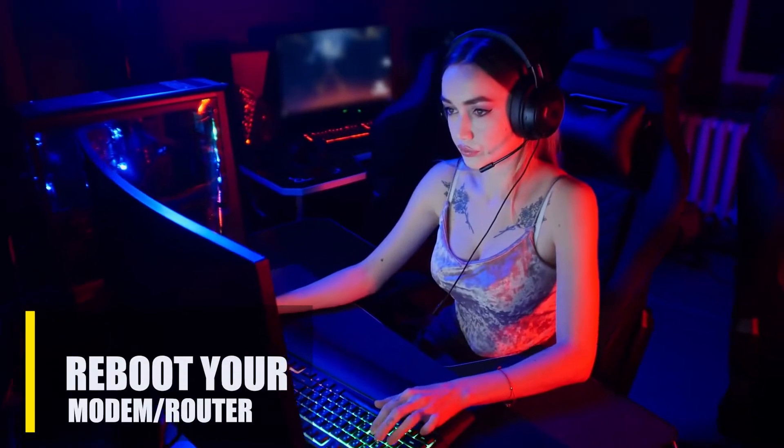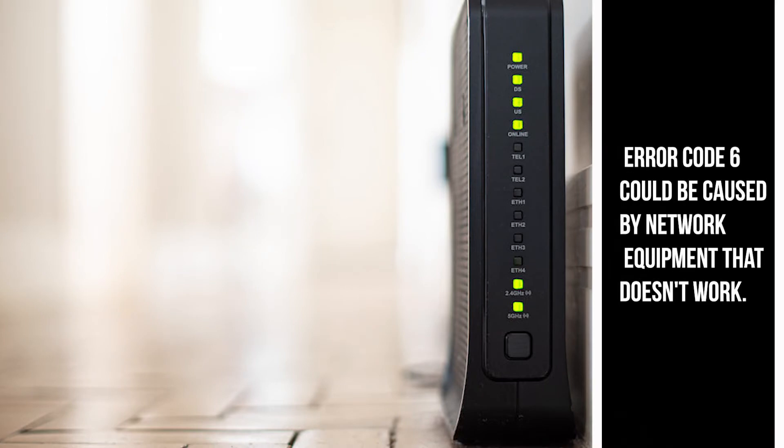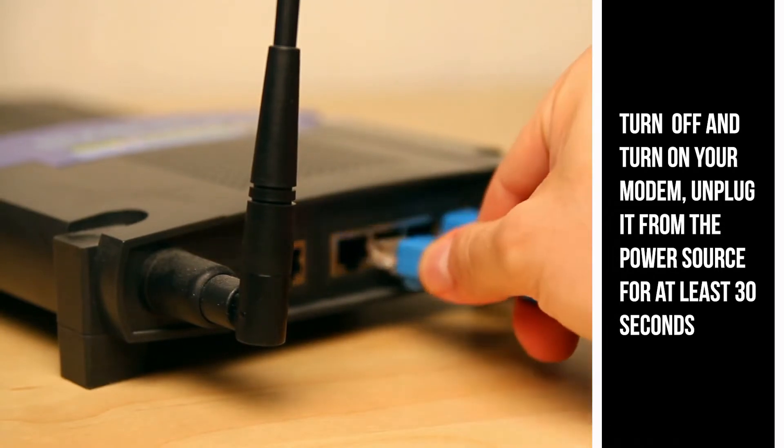Next, reboot your modem or router. COD Warzone Error Code 6 could be caused by network equipment that doesn't work. Make sure you turn off your modem or router, unplug it from the power source for 30 seconds, and then plug everything back in.